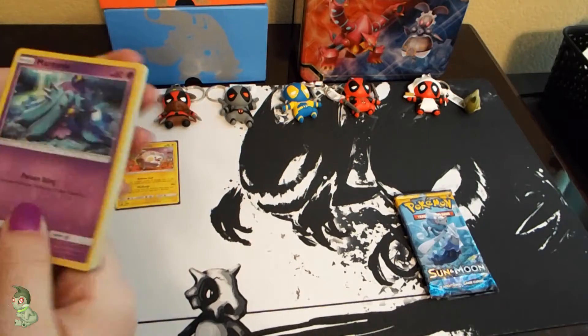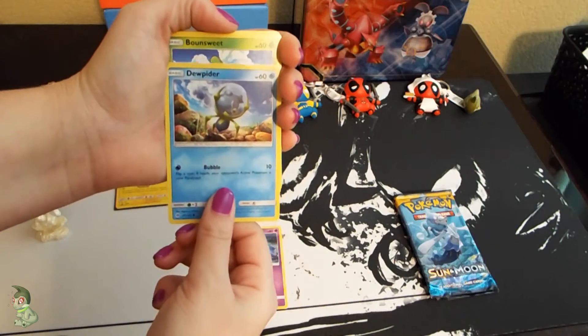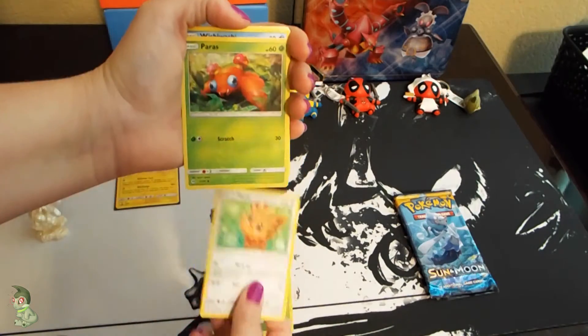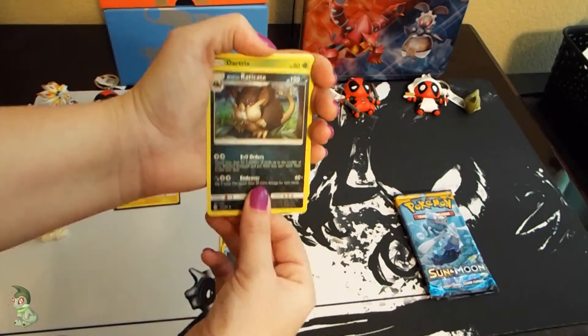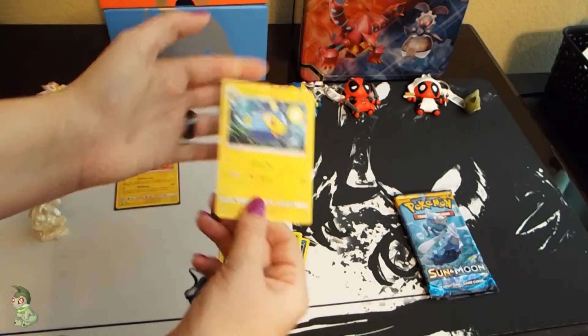So let's see what I get in this set. I have a Mareanie, a Dewpider — I've never actually had to say that Pokemon's name before — Bonsly, Lillipup, Paras, Wishiwashi, Alolan Rattata, Dartrix, a Lightning Energy, Nest Ball, and a Lanturn Non-Holo Rare.